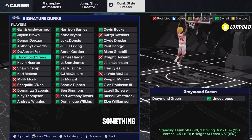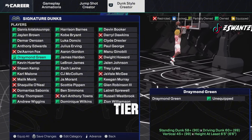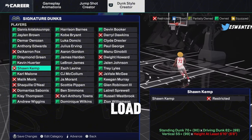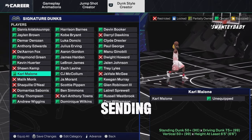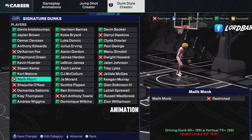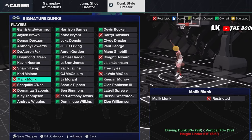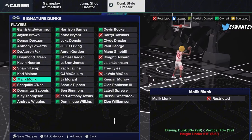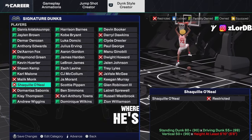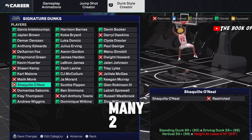Draymond Green has some decent standing dunk animations — if you have a low dunk rating this might be worth investing in. But if you're in the 80s you don't really want this; it's for lower-tier builds. Kevin Durant — no, too many load-up animations and crash animations. Monk is an excellent dunk package — those animations are explosive, though a couple are weak. If you've got an Anthony Davis build this is kind of nasty, especially as a smaller build. For big men this is gonna be your best big man dunk package.